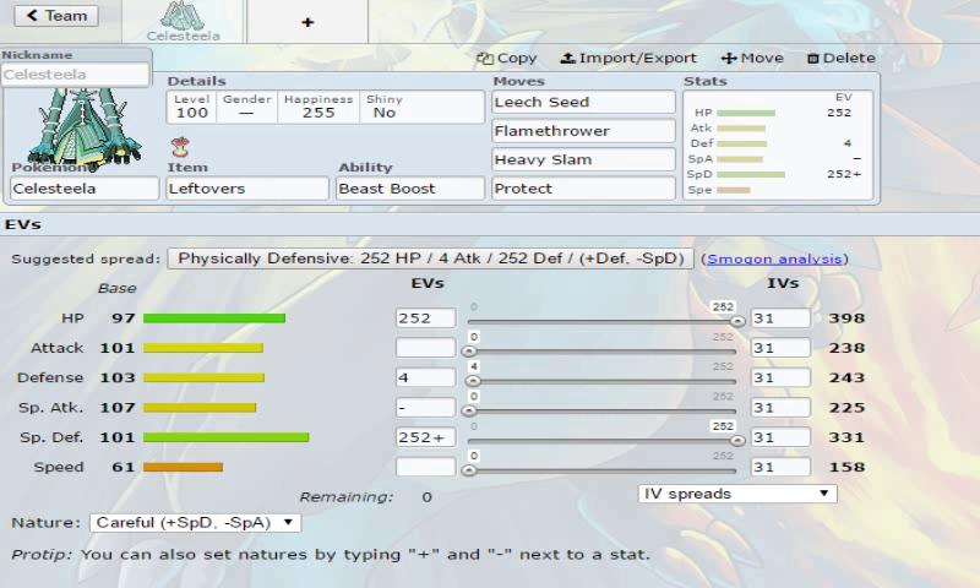This thing is just meant to be a wall. You normally wall-core this with another wall — this is your specially defensive wall, so you have to find a physically defensive wall to go with it. I personally like to run this with a physically defensive Arcanine with Morning Sun, Extreme Speed, Flare Blitz, and stuff like that. That is my personal opinion.